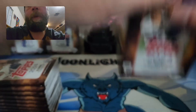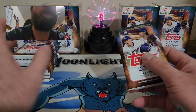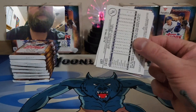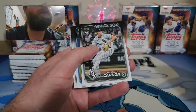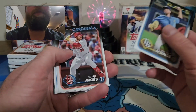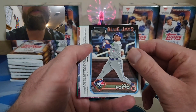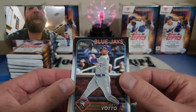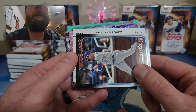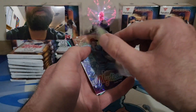Blaster number one, let's do this! I'd love to pull a redemption card. We're getting into the packs right now. Oh, we have a backwards card to start — it's an Independence Day card! Nelson Velazquez numbered to 76. We're already starting off with a bang — a nice Independence Day right off the bat!